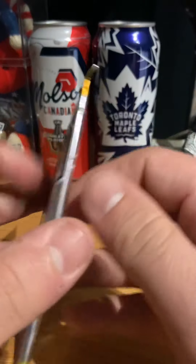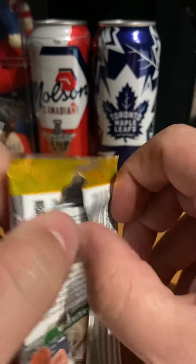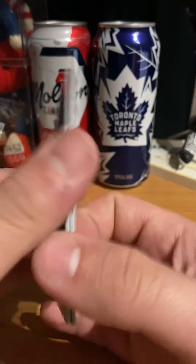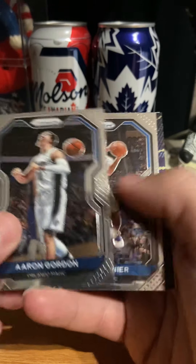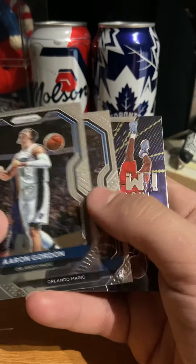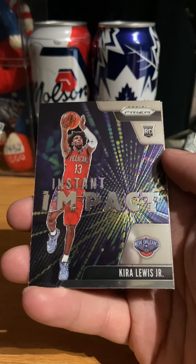Two more packs to go. These were like $17.95 for members. For that price, what a steal — now that the draft classes are established. We got Kira Lewis Jr. Rookie — instant impact.